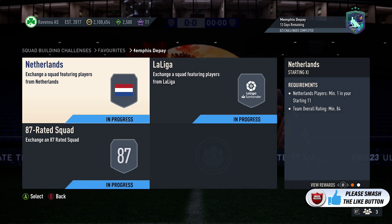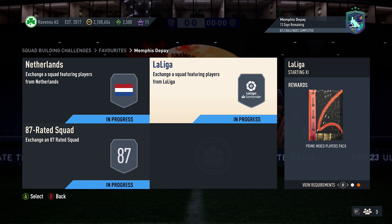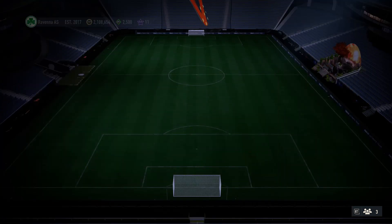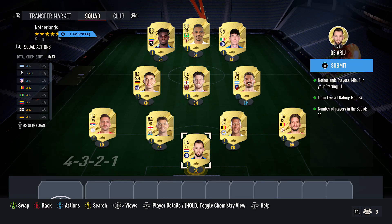So at time of recording, currently got around 355k coins. You do get three packs back as well: a small red mix players pack, a prime mix players pack, and also a small red gold players pack for the very first squad. It requires at least one player from the Netherlands and an 84 rating.